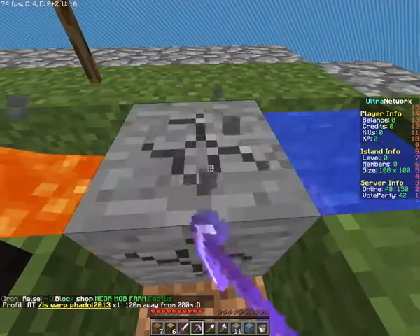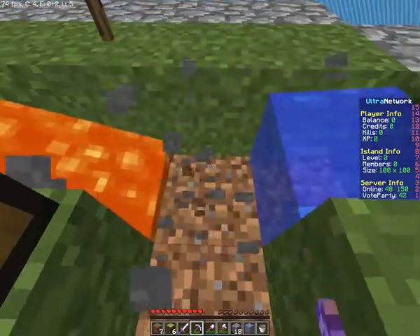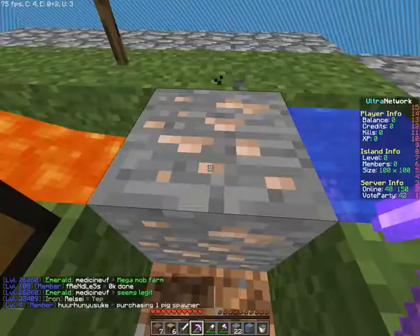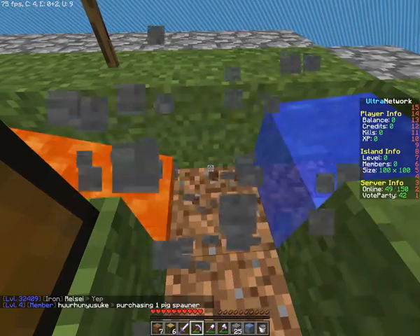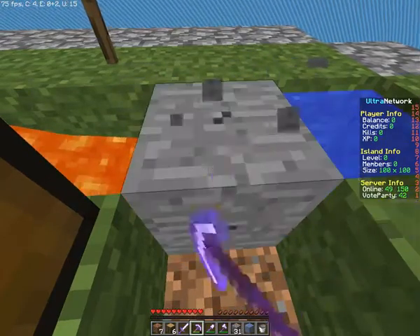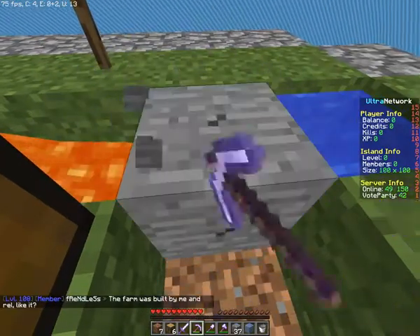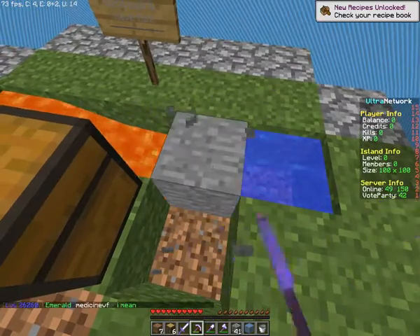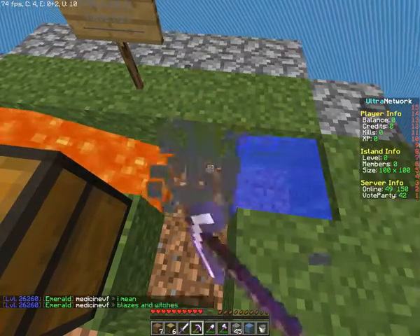The basics I know are: you make a cobblestone generator, and then you put down ore blocks, and those give your island a boost. There's the iron — but I don't have that kind of generator yet. How is that even possible?